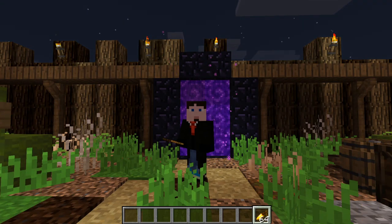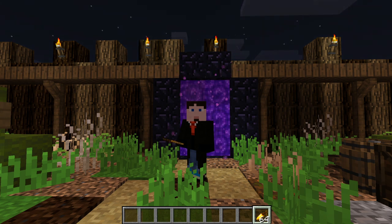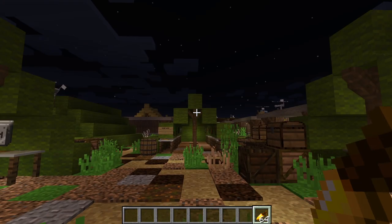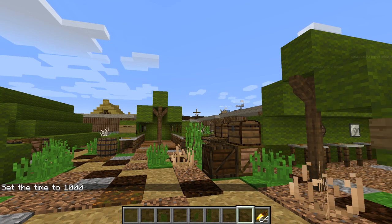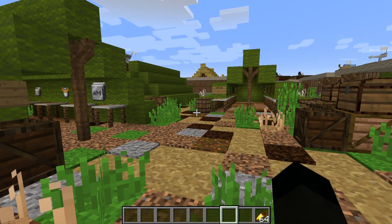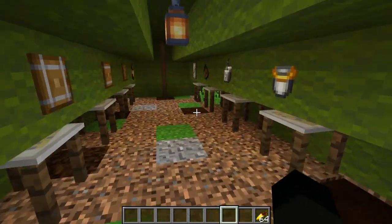Hi everybody, welcome back to Ancient Warfare 2 mod spotlight part 4 with me Sid. We're here in Camp Forward, which is in a different world. It's night time - we're going to quickly change that because we've got some guards on the front gate who will basically cause all sorts of trouble if we let them. The vehicle module in Ancient Warfare didn't exist in 1.7; it's 1.12 now and it exists fine.